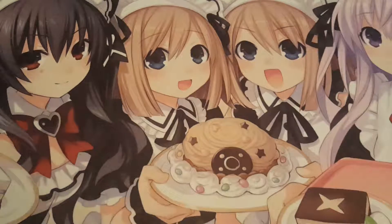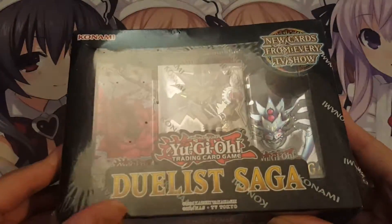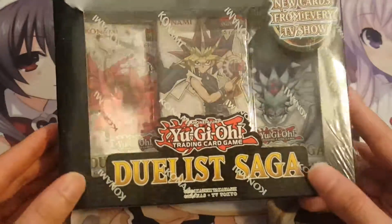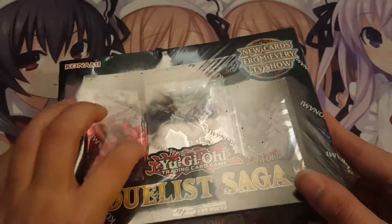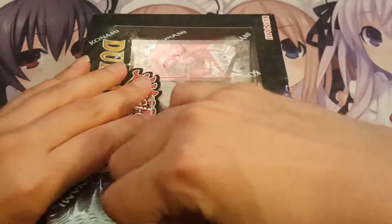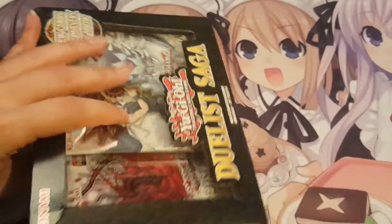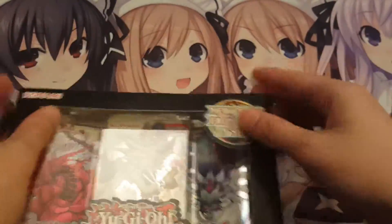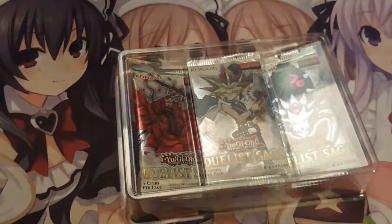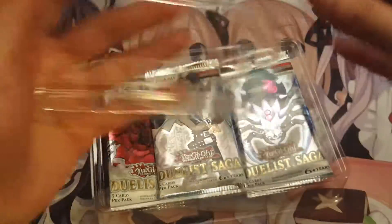Hello everyone, FallenChaos here, and today I have the newest Yu-Gi-Oh set as of this video, the Duelist Saga. This set has some really awesome things in it — it has Trishula, it has MX Saber Invoker, which is what I personally would like to pull. There is definitely a lot of hype surrounding this set, and it is to be expected because there's a lot of awesome things in here.